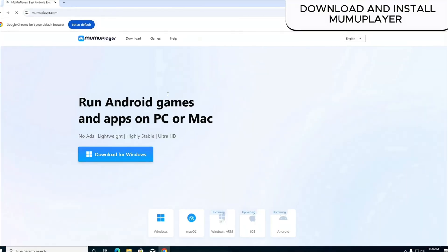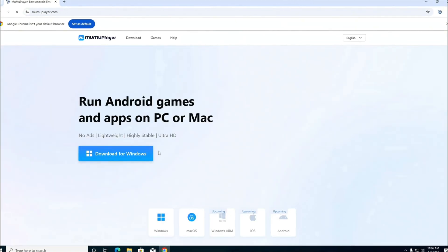To download MuMu Player, you can go to MuMu Player's homepage to download, or click on the link I left in the description.